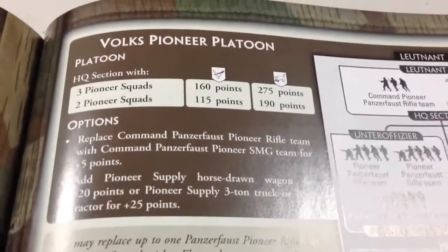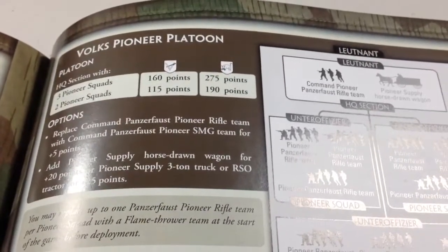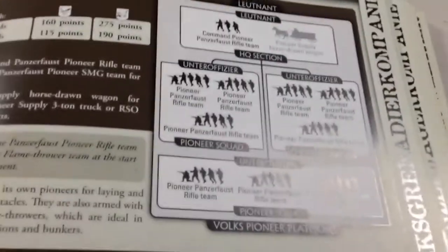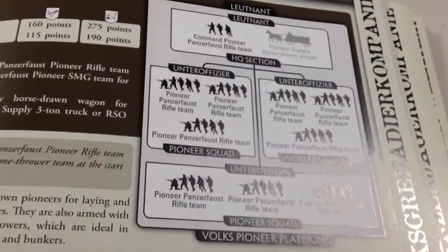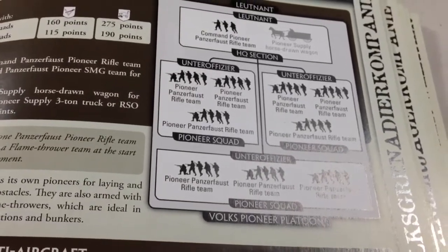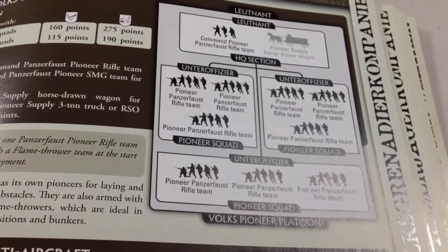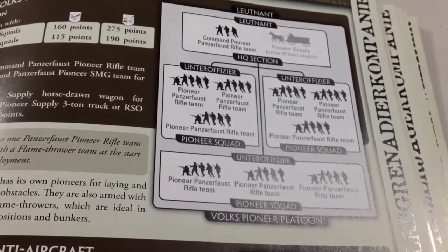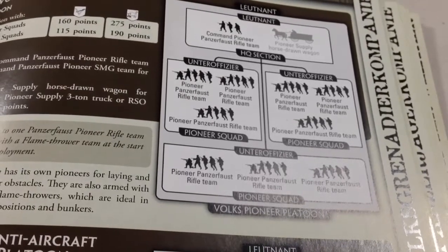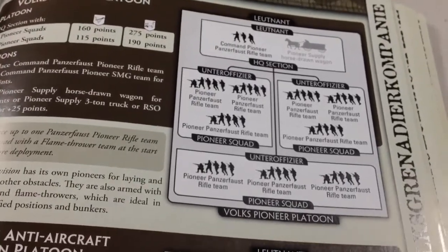I also took a full Volksgrenadier Pioneer platoon - 160 points for that. You can see the big difference in savings: 275 versus 160, it's massive. It's a 10-stand platoon, so you've got to take into consideration you're going to be losing 6 teams before you even need to make that reluctant roll for motivation. At that point, if you've gone down by 6 teams, your platoon is not much value anyway. Make sure you get your value out of them while you still have that bulk of 10 stands alive.